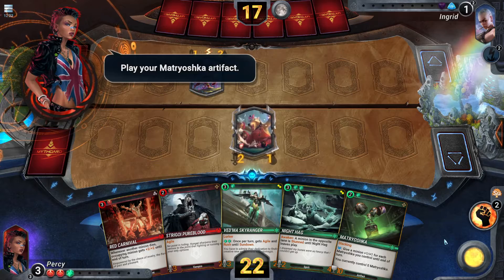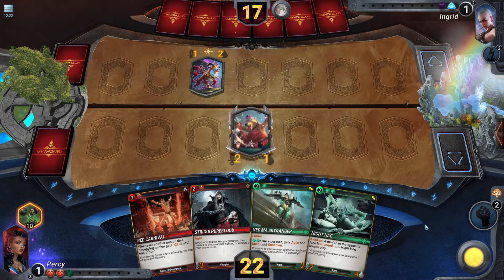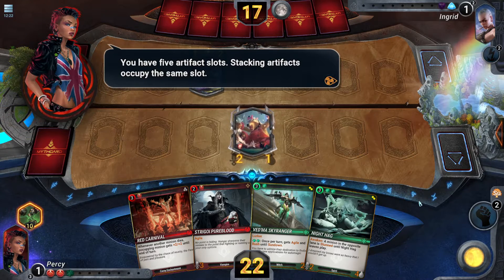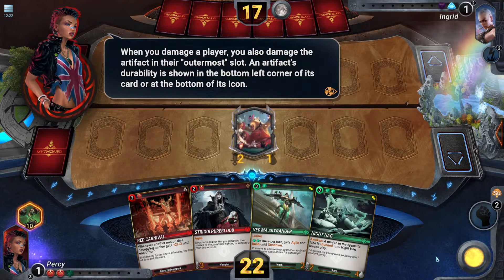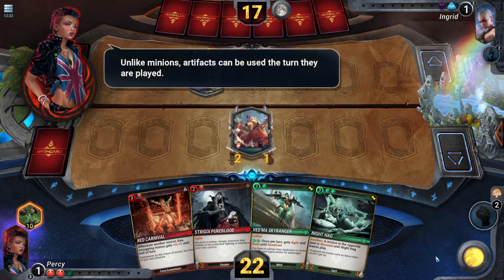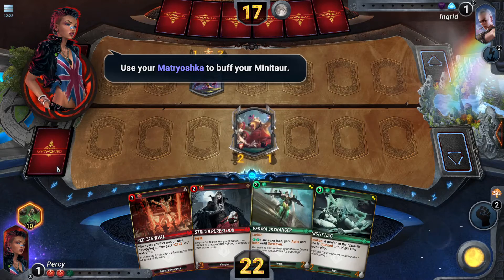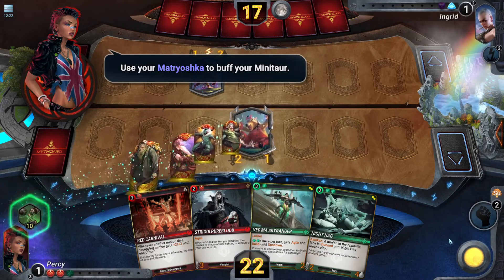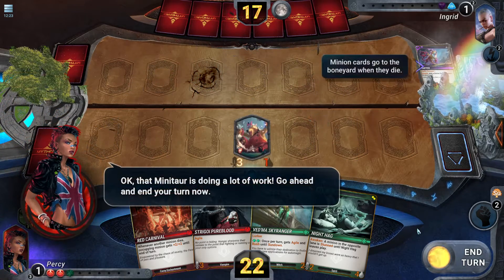Play your Matayoshka artifact. You have five artifact slots, and stacking artifacts occupy the same slot. When you damage a player, you also damage the artifact in their outermost slot. An artifact's durability is shown in the bottom left corner of its card, or at the bottom of its icon. Unlike minions, artifacts can be used the turn they are played. Use your Matayoshka to buff your mini tar, then attack with your powered-up mini tar.